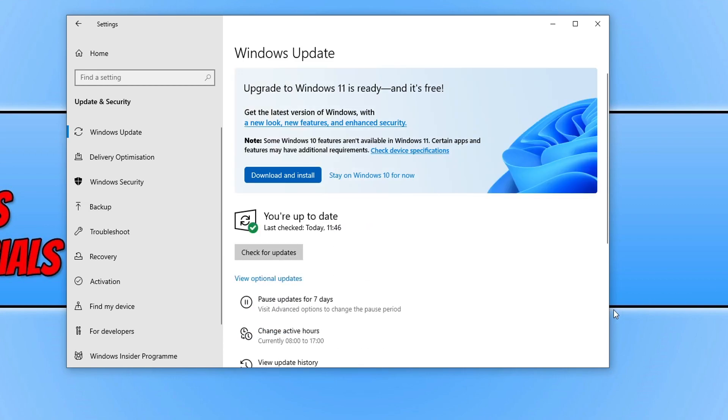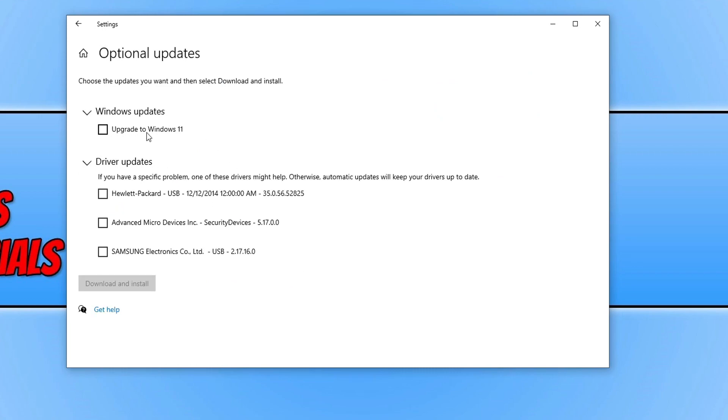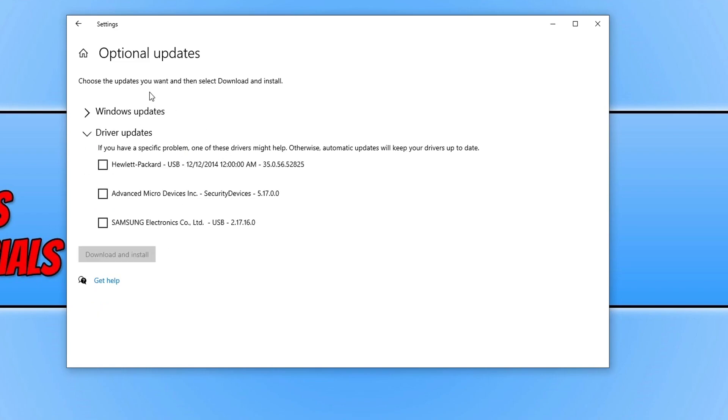Also, while you're on this page, if you have an option for optional updates, click on that button and then click on to Drivers. I don't want to upgrade to Windows 11 — if you do, that's up to you. But we're looking at the driver updates — go through and download and install the driver updates that are in here as well.